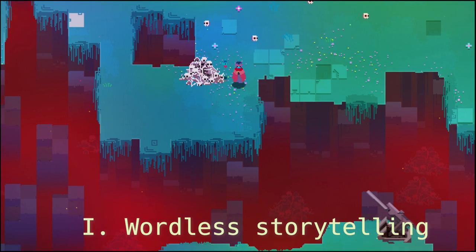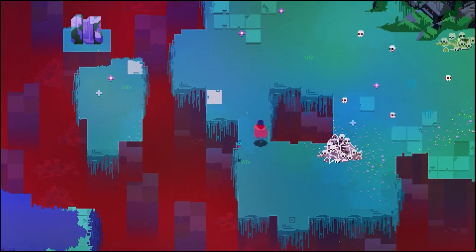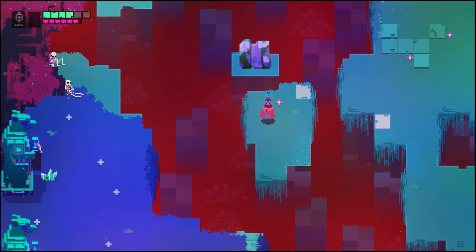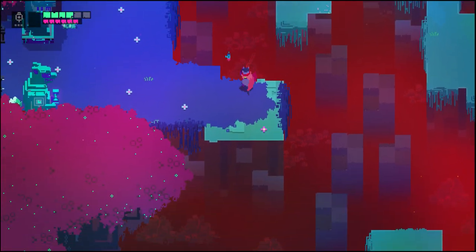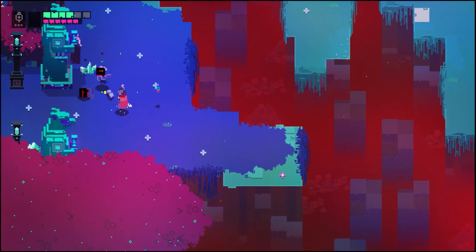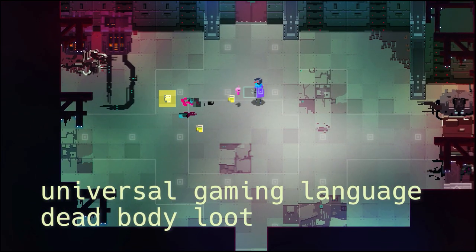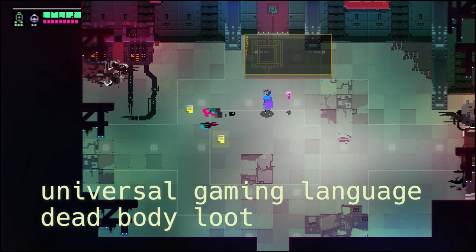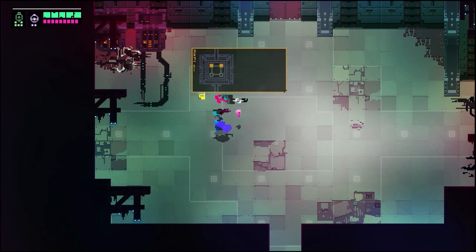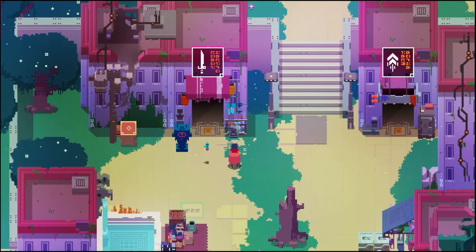Relatively rare for a pixel art title, Hyper Light Drifter is entirely non-verbal. Pixel art titles are often made on a budget, and unvoiced text is by far the cheapest tool to augment content, but this game completely goes its own way. It doesn't lay anything out for you explicitly — not only for the story, but for almost every aspect of the game. Even figuring out basic things like in-game currency, you have to infer from symbols. If you love deciphering pictograms, this is a game for you.